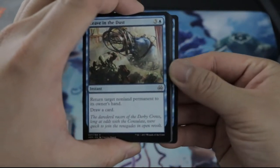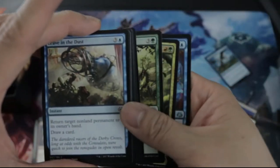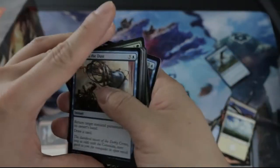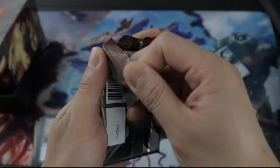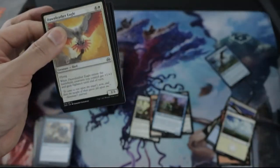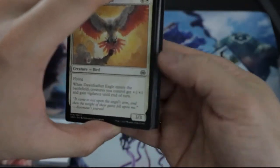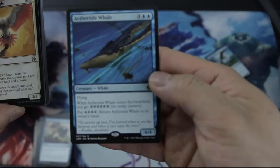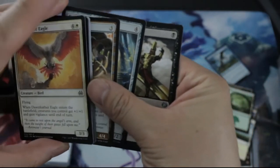Fourth rare is Quicksmith Spy. Fifth rare is Aetherride Whale.